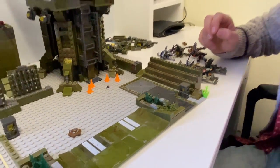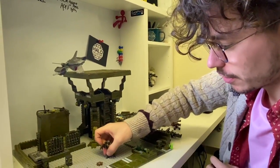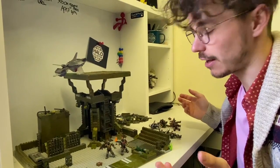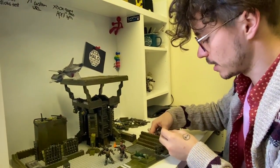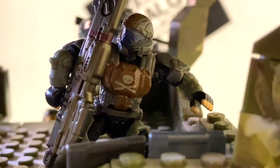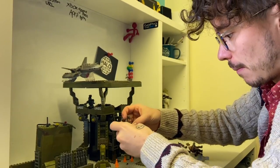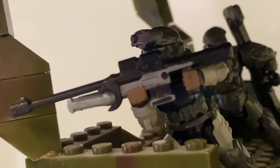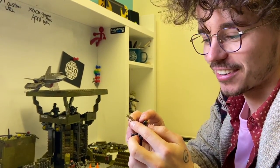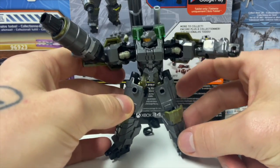This is Halo 3 ODST so we're starting with Alpha 9 — we've got Dutch and Mickey who are the two characters actually in this mission, but I thought I'd include most of Alpha 9. For anyone who's a serious diorama builder, it is the most fiddly thing in the world. Dutch is up there activating the bridge, Mickey and Romeo are in the sniper tower, Buck is on the ground leading the charge, and the Rookie has his anniversary suppressed gold SMG.